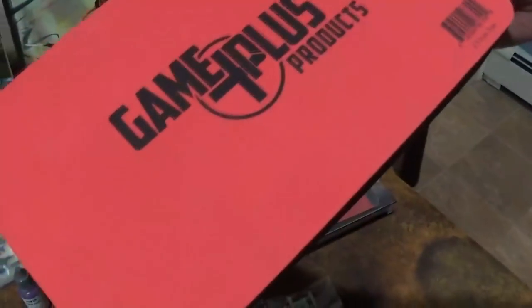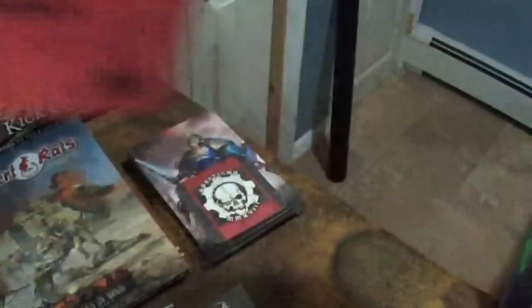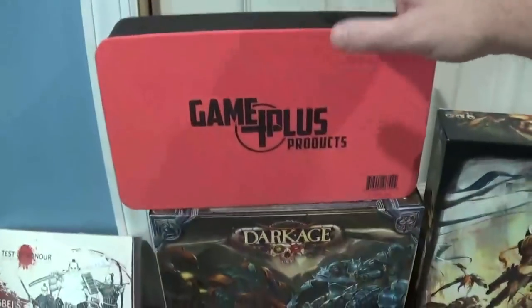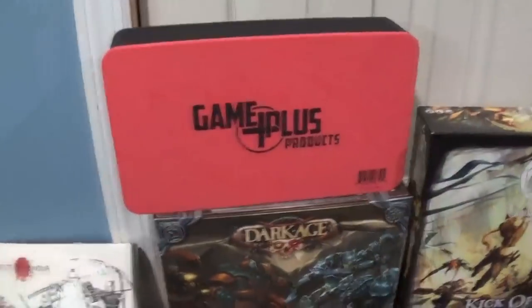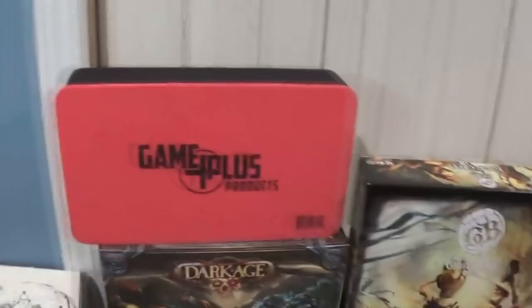Miniature Market is putting out their own game bag plus foam tray - it's not bad. You buy the foam tray for seven bucks, then buy a $40 case and you're good to go, so that's cool.